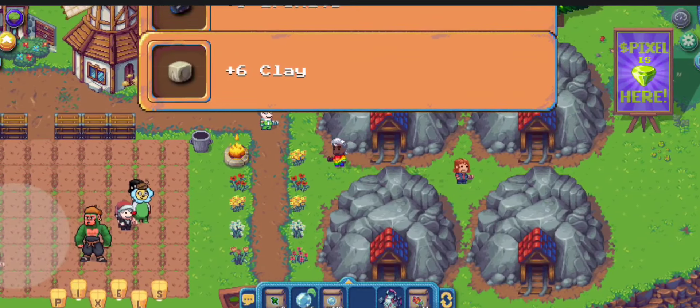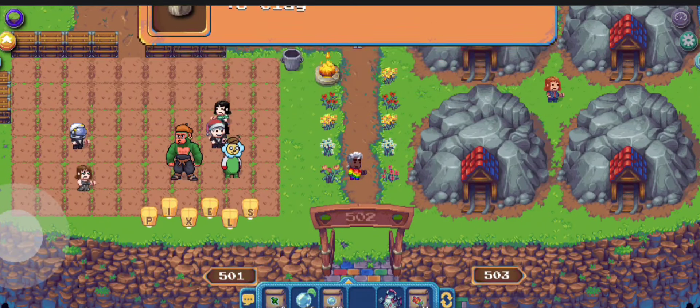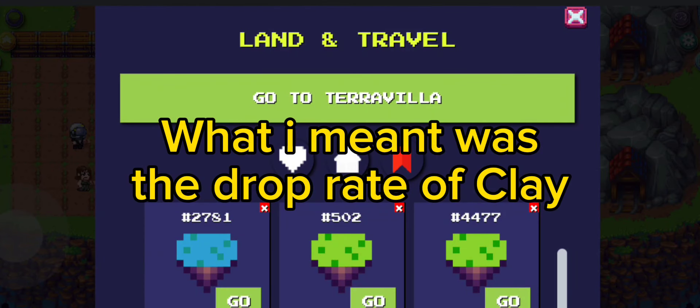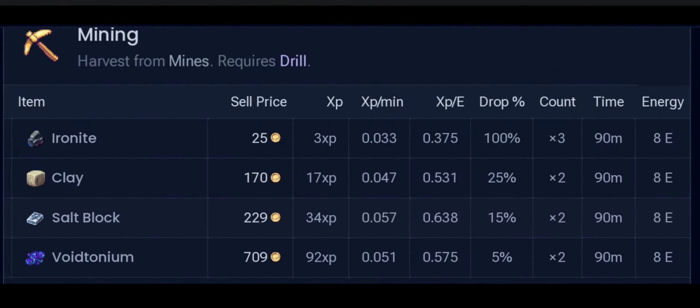The clay drop rate is around 25% — I'm not quite sure — but it has a low percentage compared to the iron. So just keep on mining so that you can store a lot of clays.